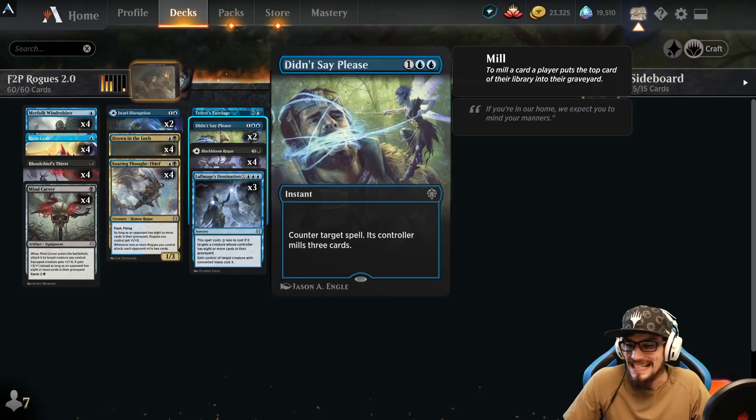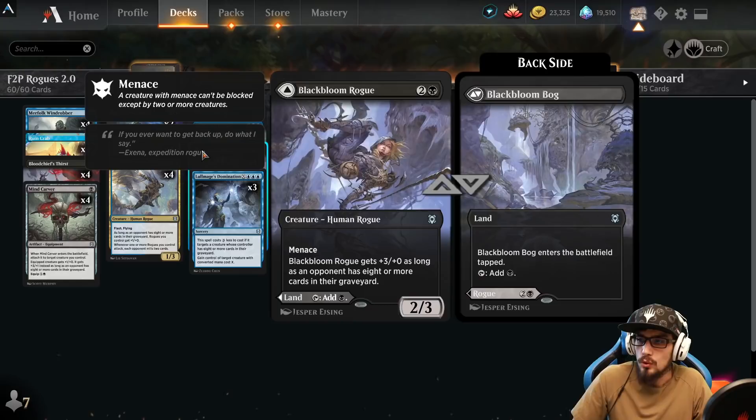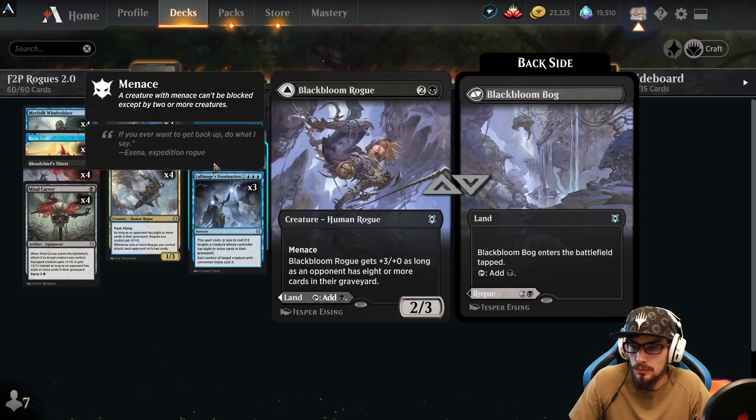Two copies of Didn't Say Please — for three at instant speed, counter target spell and its controller mills three cards. Four copies of Blackbloom Rogue — for three with menace, it's a 2/3 that gets +3/+0 as long as our opponent has eight or more cards in their graveyard, consistent with the rest of the deck's theme.